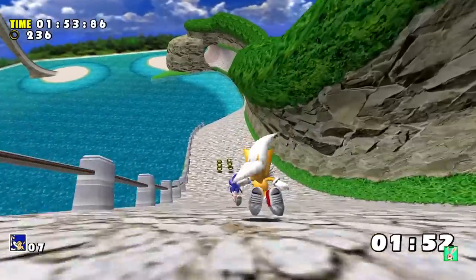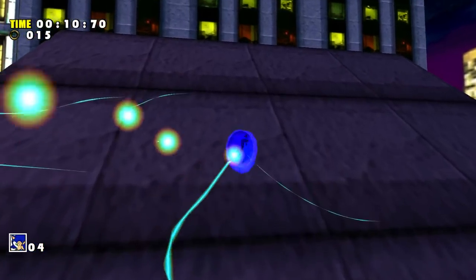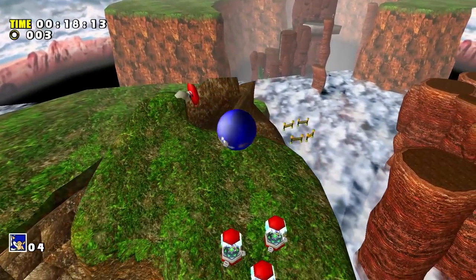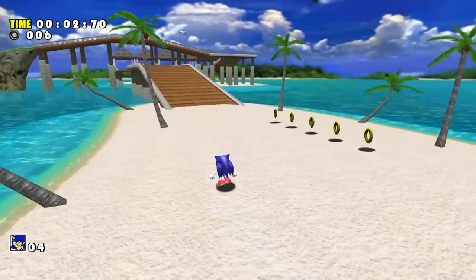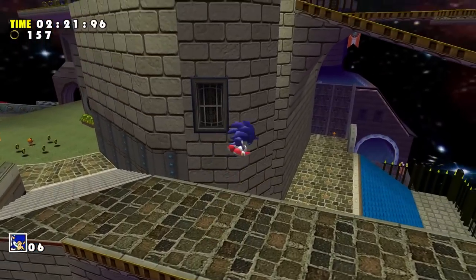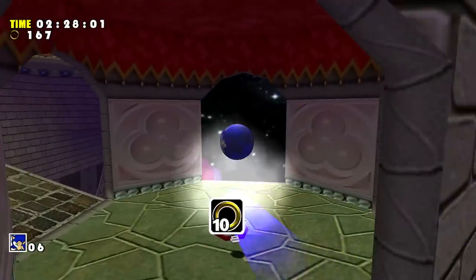Ideally, a good Sonic Adventure 1 level would be easy to complete, but with an extremely high skill ceiling with a ton of creative ways to move faster throughout the level. Sonic Adventure has something called momentum, and it's a very important mechanic to mastering this game. Through momentum and the use of the spin dash, Sonic can move faster throughout the levels and even spin dash off slopes to reach faster pathways or even outright skip parts of the level.